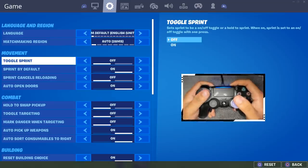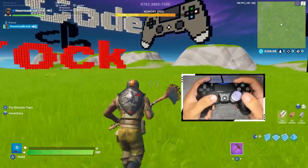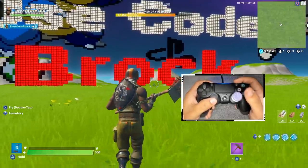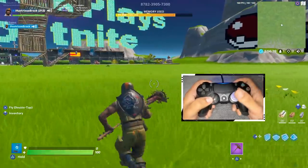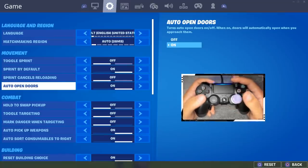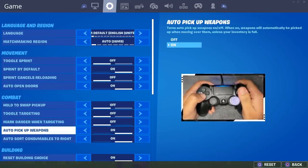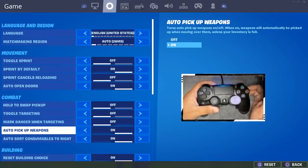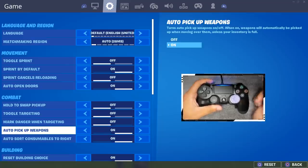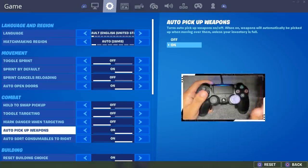For game settings: sprint by default is on, so I just push forward and it starts running by itself — if you want to walk just don't push the stick all the way. This is very useful so you can use L3 for editing instead of sprint. There's also a setting called auto open doors — if you have this on and run right into a door it'll open by itself. Auto pick up weapons can be annoying sometimes but is very useful when two people fight over a chest; you almost always pick up the gun first if you have it on, though it can also pick up random guns as you run through them.